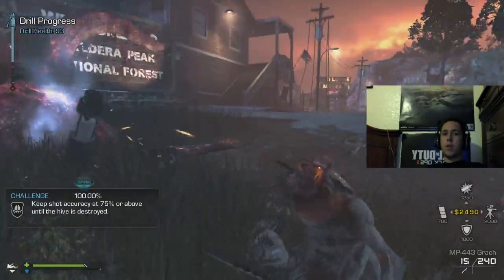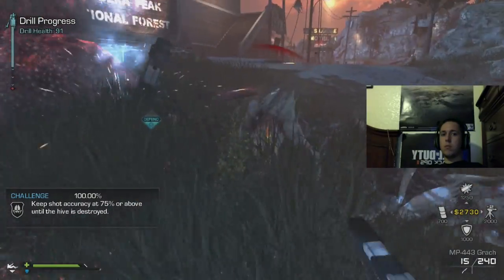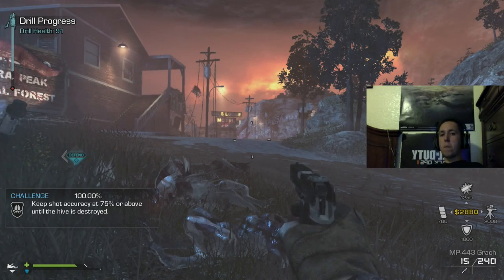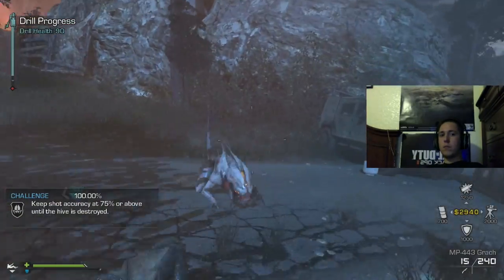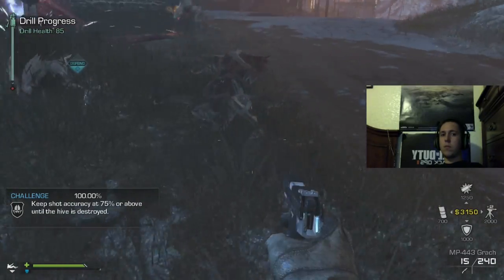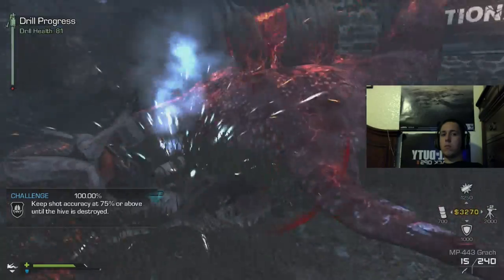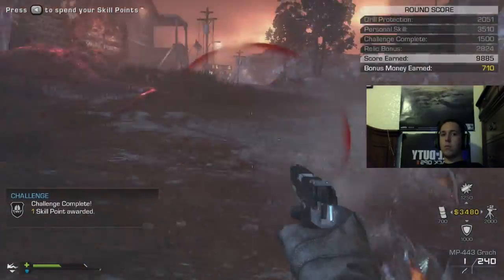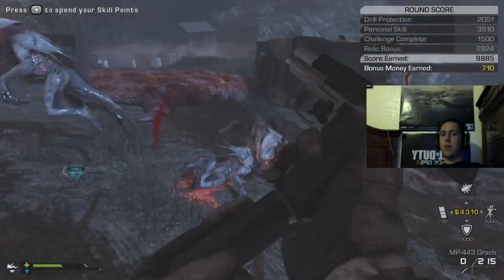Stop jumping around! Die in midair! Alright, we're good. I ranked up — so now I'm in the next Pro Siege. Awesome. Now I'm actually able to use four relics.